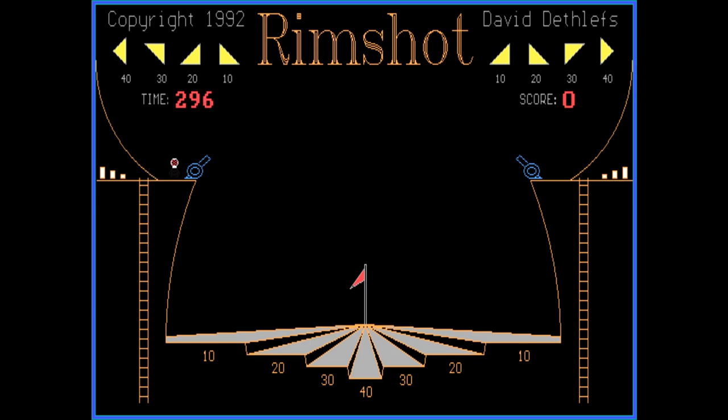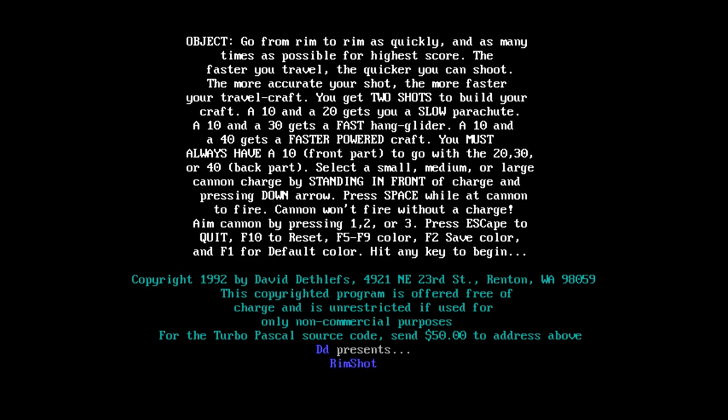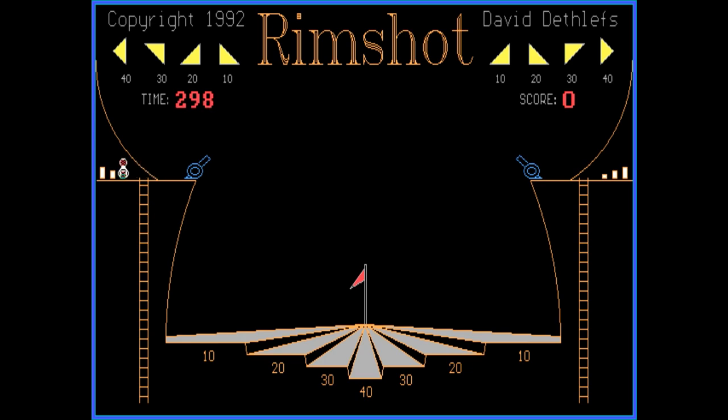So I'm controlling this thing over here. Why can I not go up the ladder? I could go down the ladder. So is this a two-player game? No, it can't be because there's only one score. You only have three angles you can adjust to using the 1, 2, and 3 keys. How do you play this? I'm gonna have to re-read those instructions because I can't figure out the controls. So apparently the down arrow is what I'm missing here.